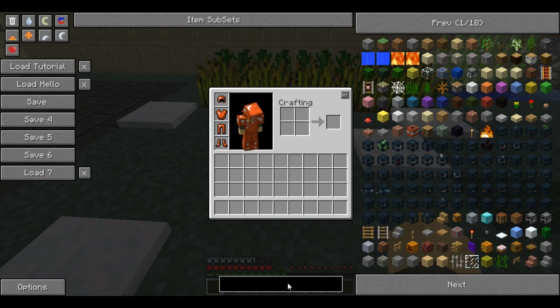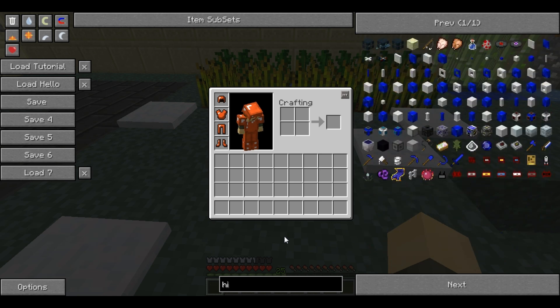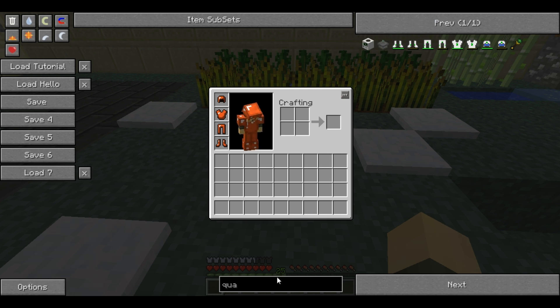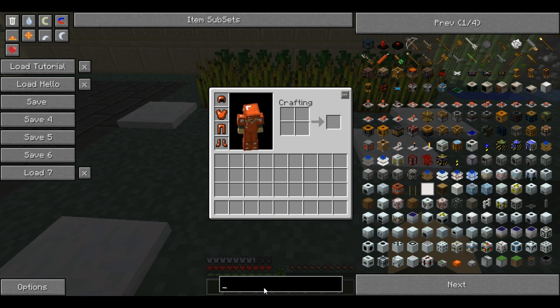Finally, there is the search bar at the bottom. As shown before, if you search for something it only shows things that have those letters in that order. You don't need to type in the whole name — just put enough to reduce it to about a line. If you've also reduced the number of items shown via Item Subsets, it makes it even easier. If you have a search active, you can right click to instantly clear the search bar.